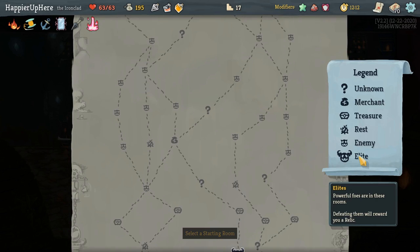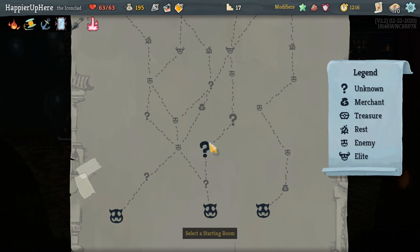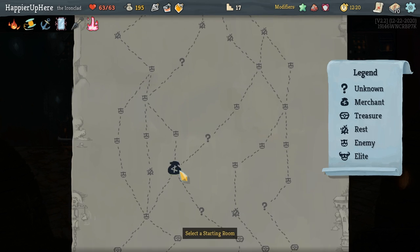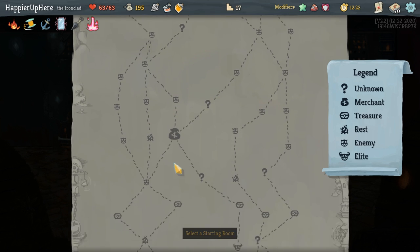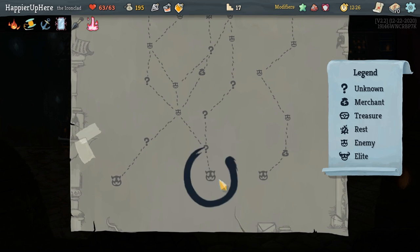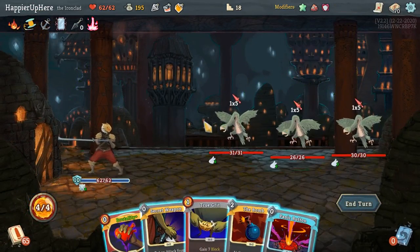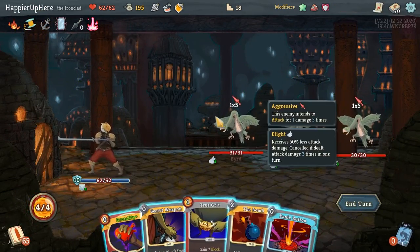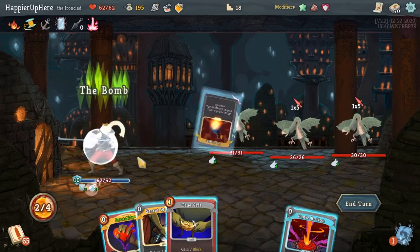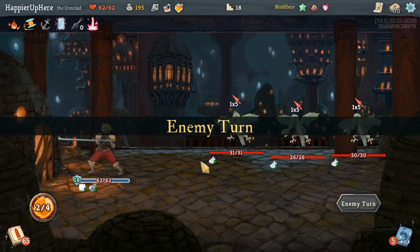Two-elite path in the middle. There's an option of doing three question marks or two question marks and a shop before the first elite, and I have a guaranteed shop after. I might save my gold for that guaranteed shop. I think an extra question mark is more valuable than an extra shop even if there's a small chance of getting a Mind Blast. 15 incoming — I'll just do the Bomb and wait. Based on my last fight I'm not even sure if I should play Brutality.